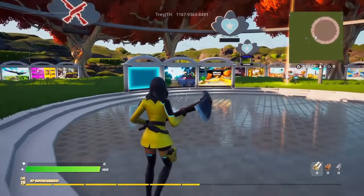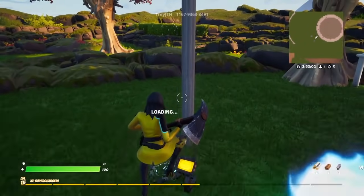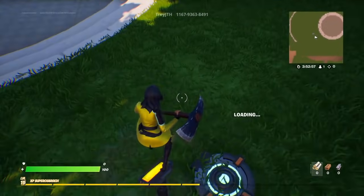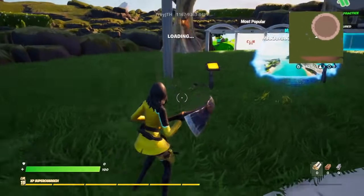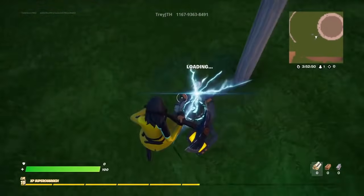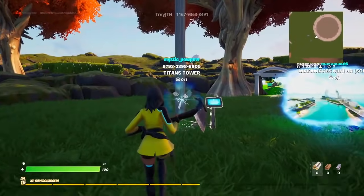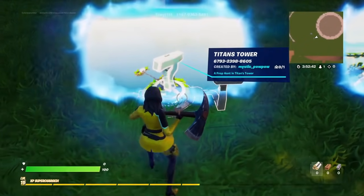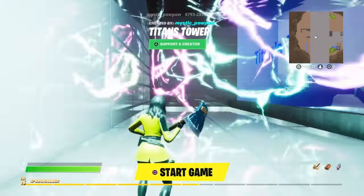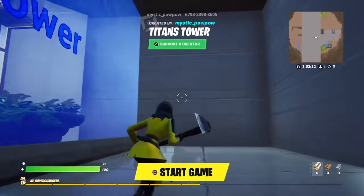This is the Beast Boy island — you can also find it by looking around, but I'd recommend just typing the code in since it's a little easier. It is a featured island. It's honestly really cool that Fortnite is giving us these rewards completely for free — two skins and some other stuff. Wait for it to load up and then make your way in. This is literally like the Teen Titans Tower.